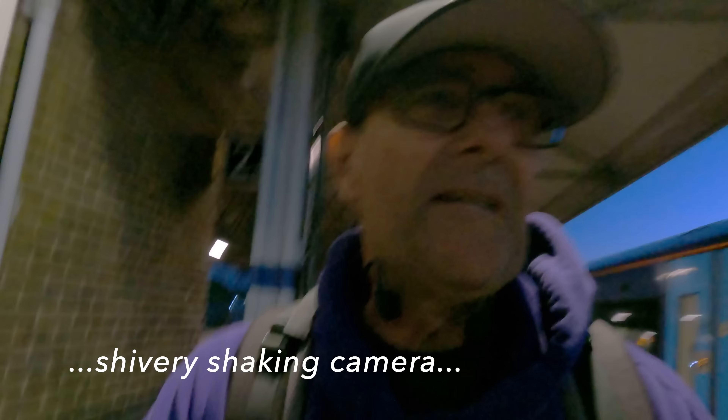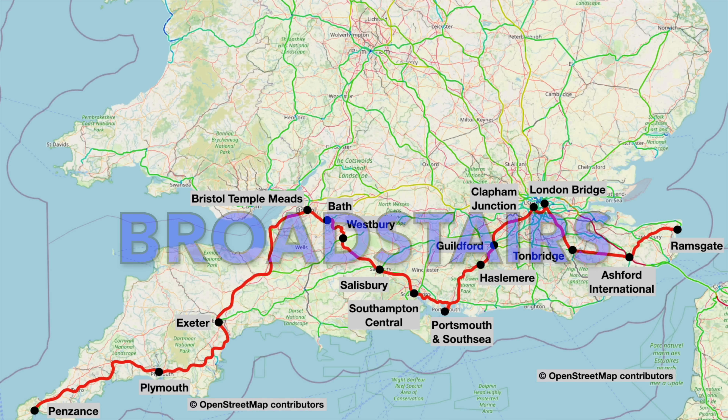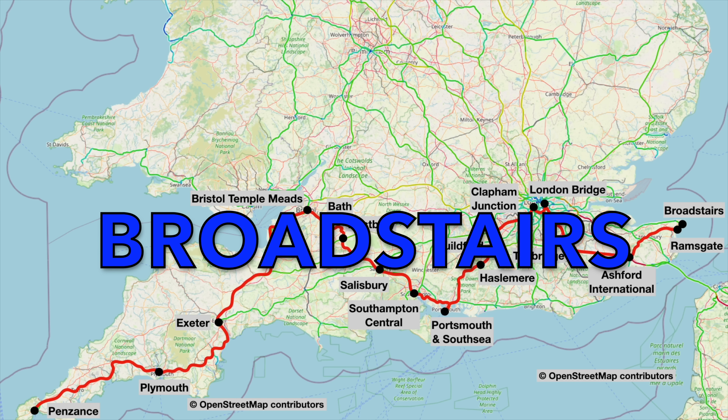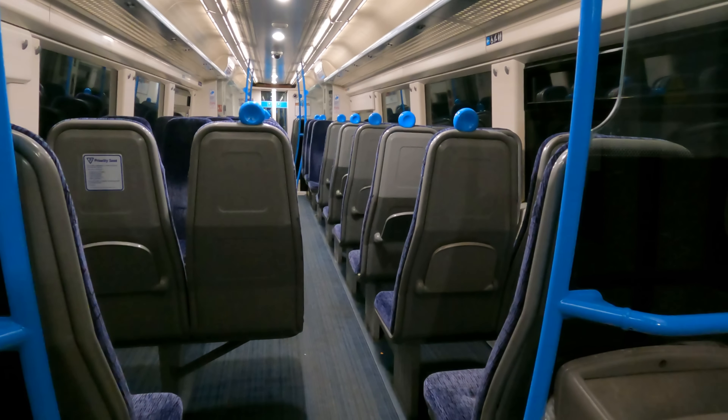We've made it to Ramsgate — it's suddenly dark and very cold. I'm quite shivery, probably because I'm also incredibly tired. But this train here is the 2205 to London Victoria — it's a two, and we can just add that little bit extra. We've got to Ramsgate but we can get just that tiny bit further east: this train will go to Broadstairs, and that is my target. Temperature has really dropped, but I'm in the declassified first class again — comfortable enough for a six-minute journey. Our eerily empty train slides through the dark and through Dumpton Park before I reach my journey's end at Broadstairs.